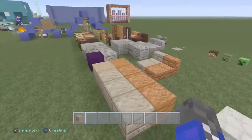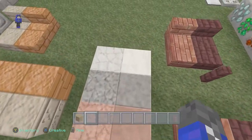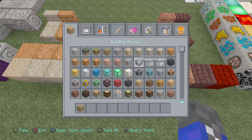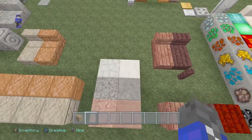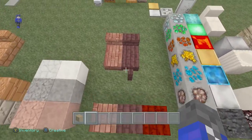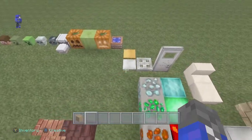Now let's move on to the andesite, diorite, and granite - I thought it was Grandite but it's Granite. We also have the bricks, the nether bricks, and the nether brick poles with the stones as well.